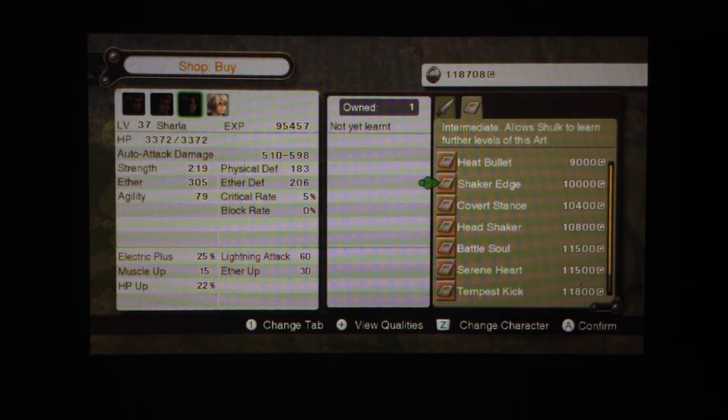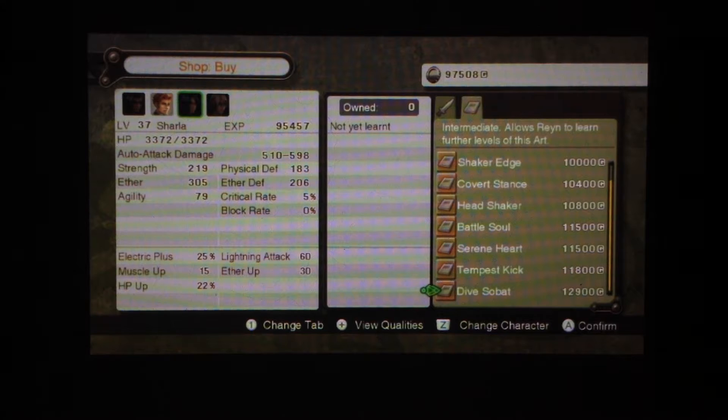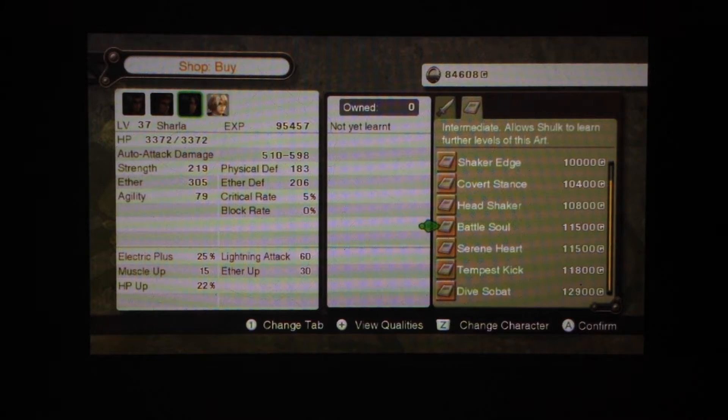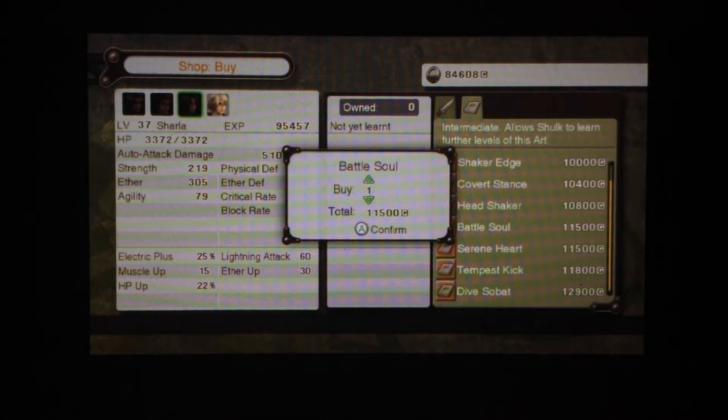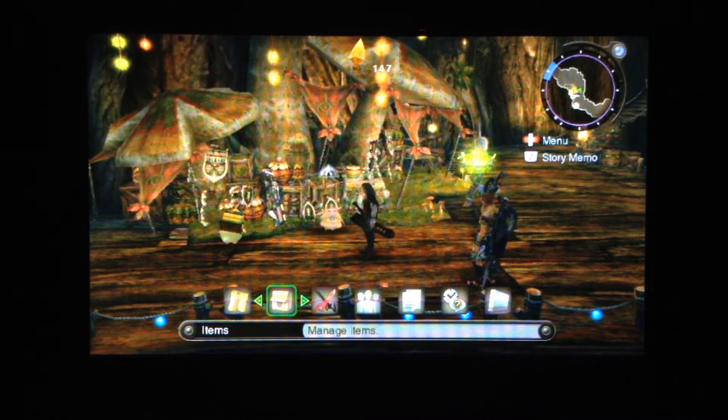Heat Bullet. Shaker Edge. Covert Stance. Head Shaker. The Tempest Kick we already have. Dive Sabat. Battle Soul. Several good art books — several pretty useful art books.